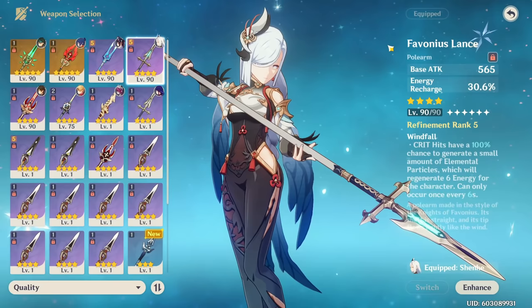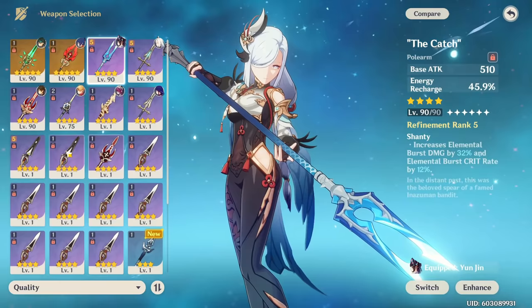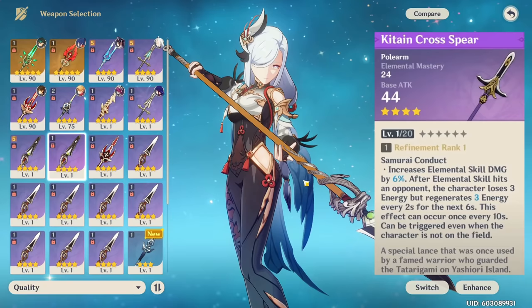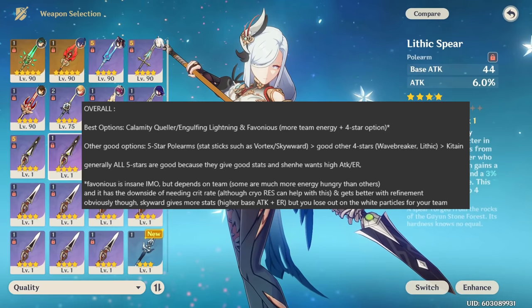For other 4-star weapons in case you don't have a Favonius, The Catch can be quite decent for the energy recharge and damage, although it's usually better used on other characters like Xiangling. Weapons like the Lithic Spear or the Wavebreaker's Fin can also give you a lot of attack percent, making them a good option. The Catnip Spear can be a viable free-to-play option if you don't have any of the other spears, but it obviously isn't as good. Overall, the right weapon for you can depend — with Calamity Queller and Engulfing being the best 5-stars, and Favonius being the best 4-star.